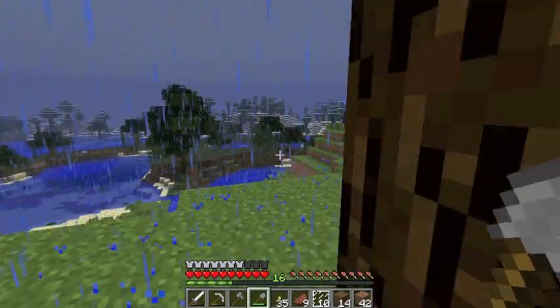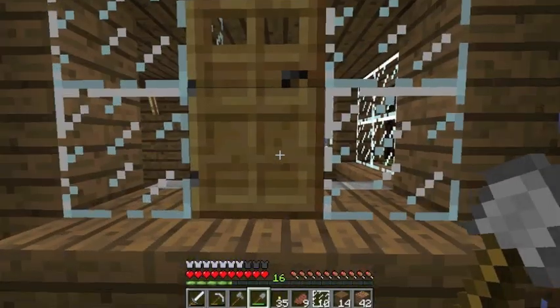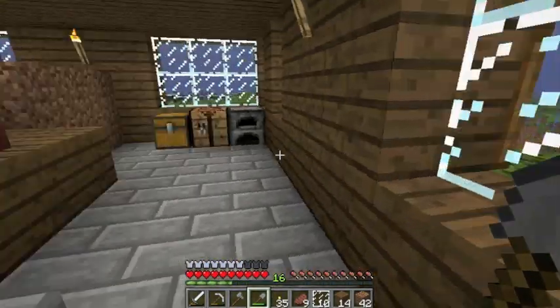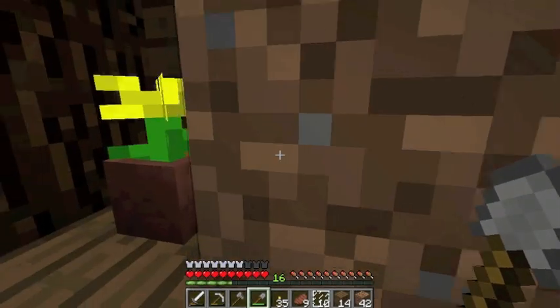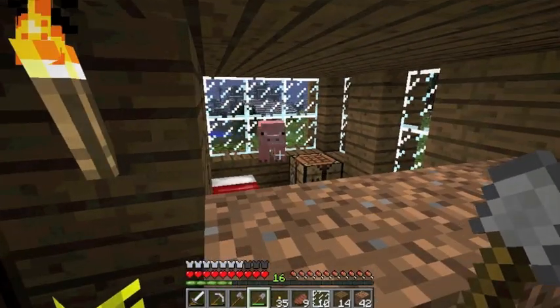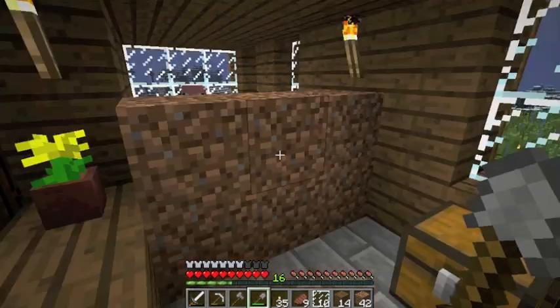Where's the entrance? There it is. Let's go inside. So I had to put some dirt here so he wouldn't — oh, he's in the window, he's looking out. Oh, it's raining, Mr. Pig. I'm going to build you a nice barn. I'm going to find your friend as well.